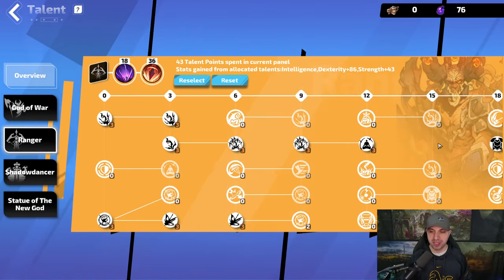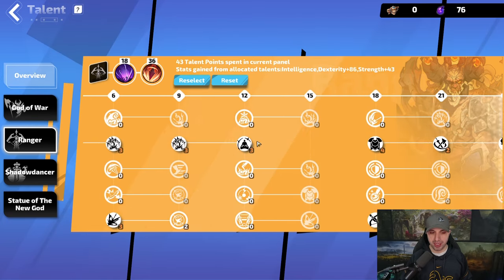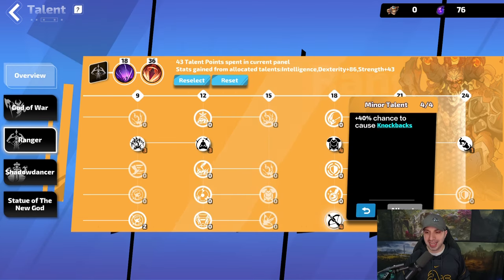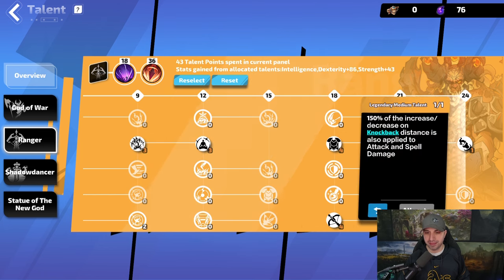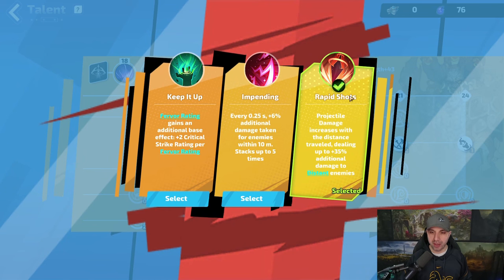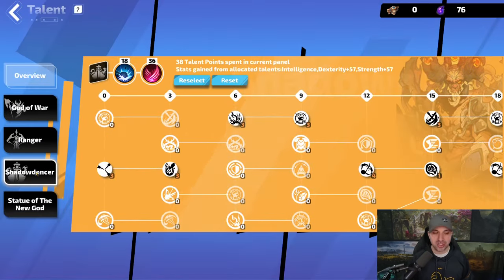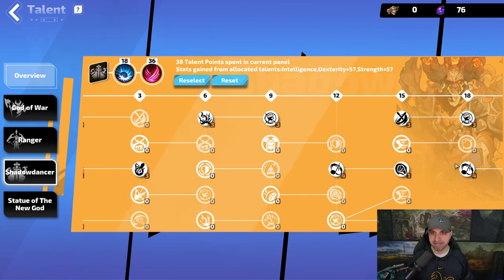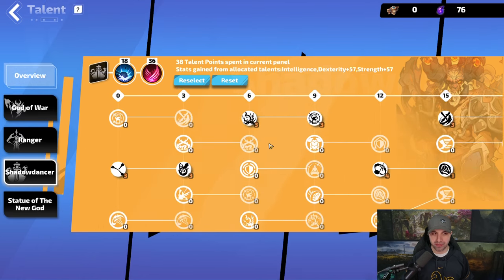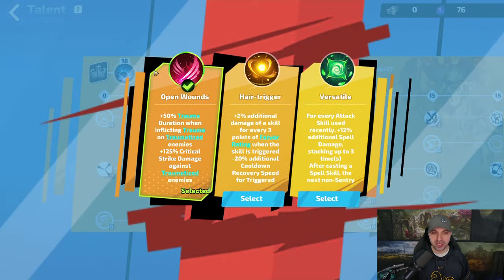Second, you take Ranger. For this sniper you always want to take nodes that are for distant enemies, and you want to take knockbacks. At 18 points in you're going to take Shooting Arrows. At 36 points in you want Rapid Shots, and distant enemies — yes, distant enemies are 6 meters away. Last but not least, Shadow Dancer. At 18 points in you want to take Blunt, and at 36 points in you want to take Opened Wounds.